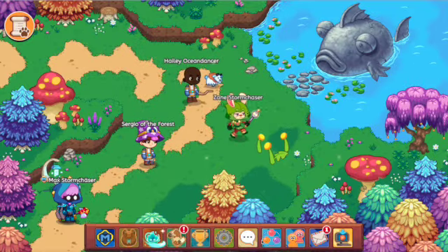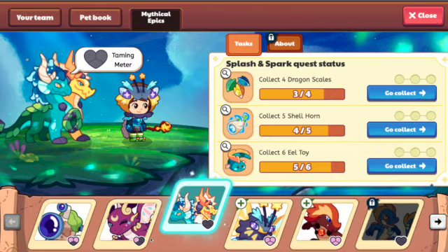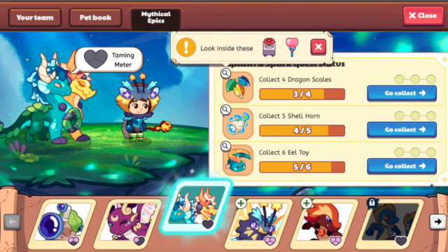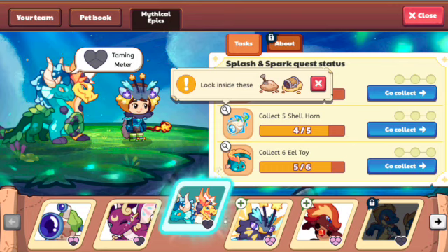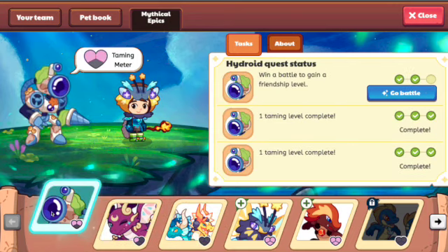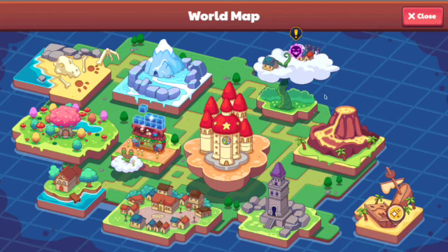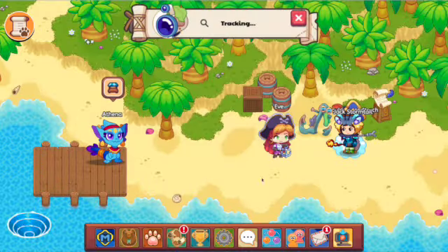Welcome back to another video here of Flame Phoenix. In this video I am going to be getting Hydroid because I have one battle away from getting Hydroid. I have one of each of these to get Splash and Spark and I just need two more crystal balls. As you guys can see, Hydroid — one more battle — so let's go ahead and battle Hydroid.